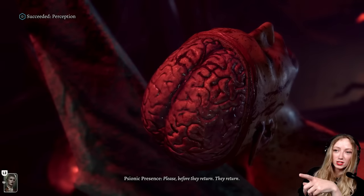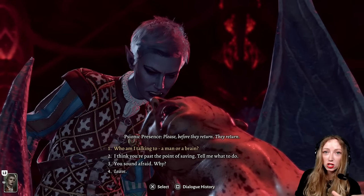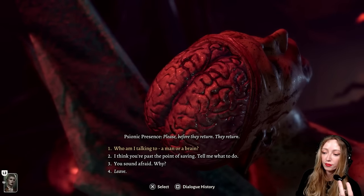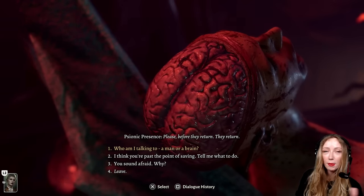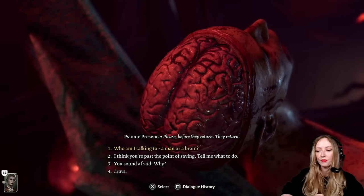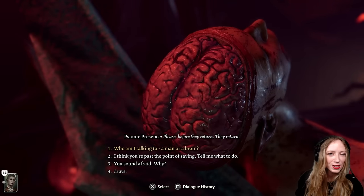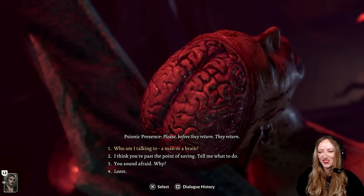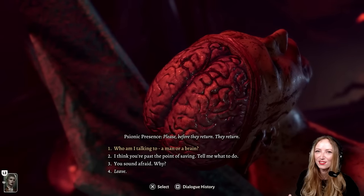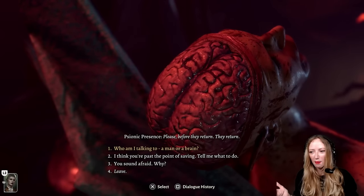So what just happened there was what's called a passive perception check. There's not a ton you can do about that — it is based on your stats. Your passive perception is different from your Perception as a skill. It's kind of like the game's equivalent of when a DM rolls behind the screen and doesn't tell you why. If you fail, don't worry about it — it's probably fine.